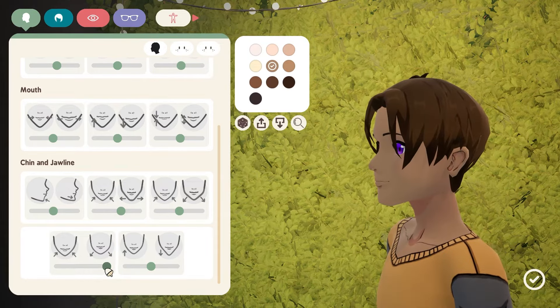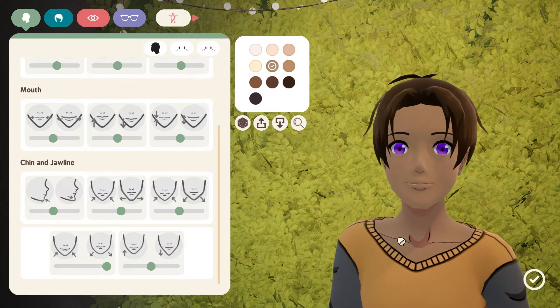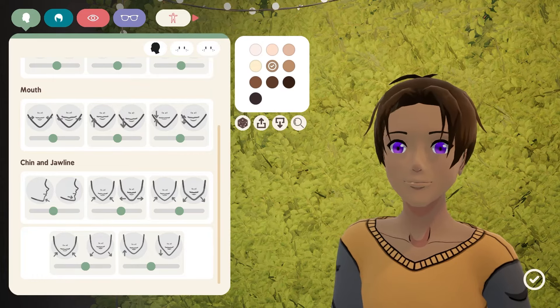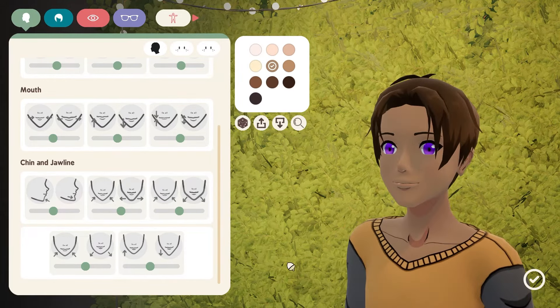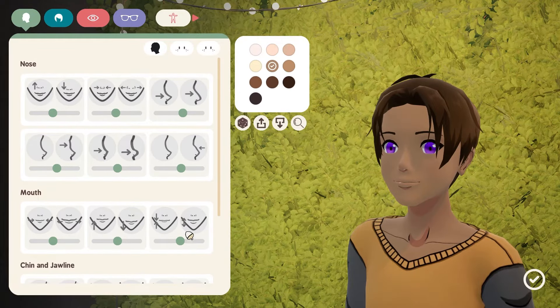I think you'd call this the jowls — this is the weight that you have on the face. There's a complaint coming up in just a little bit where you can't really put much weight on your character's body, but I think you're sort of playing a role here, so they don't want you to be too weighty. And this is the height of the chin. So that's the basic stuff for the face.